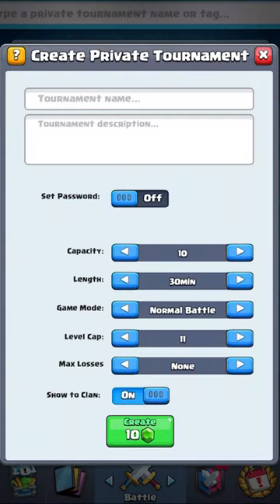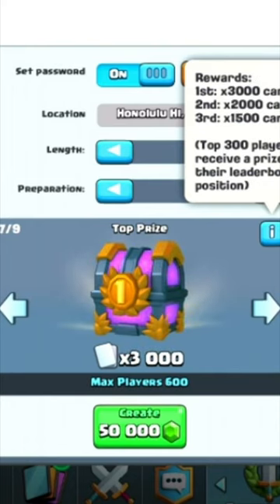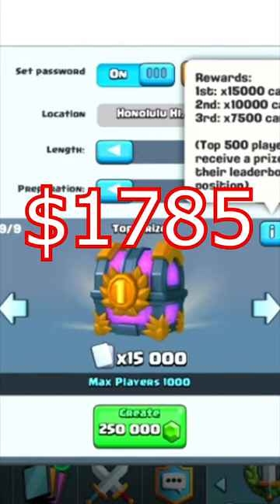This is what tournaments look like now, but before they used to look like this. You used to be able to customise how many gems to spend in each tournament, with the biggest one being 250,000 gems — that's equivalent to $1,785.